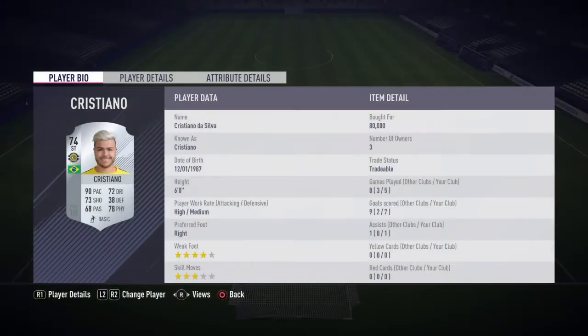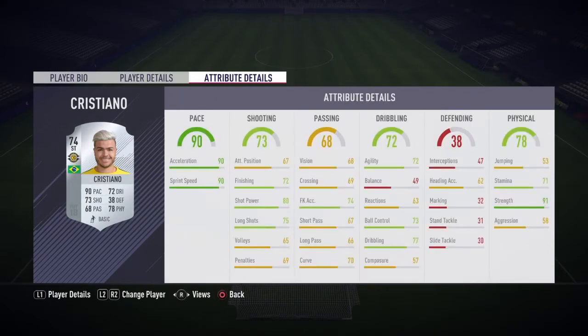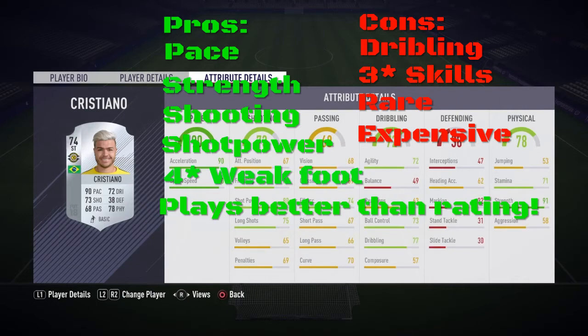This is the team I used him in — it's a very good team, check that out in my other video. As you can see, 80K — is he worth it? Maybe not 80K, but he is worth a good amount. He's a bit overhyped. His pros: pace was amazing at 90, strength can't be much better at 90, he out-muscles everything if defenders catch him when he runs past them. Shooting, especially shot power and long shots, was very good. 4-star weak foot is always a great thing because you can choose which side to shoot from.